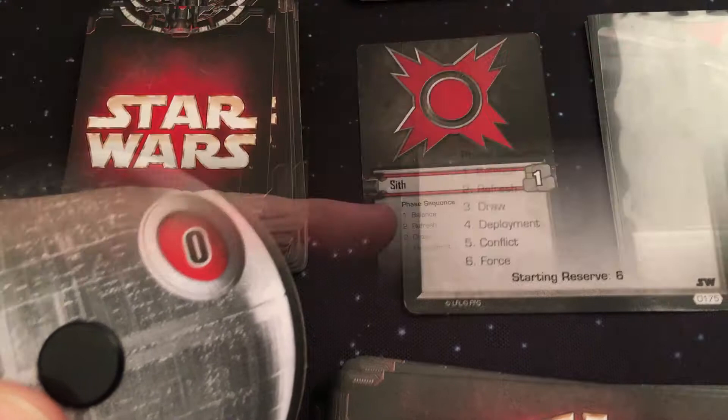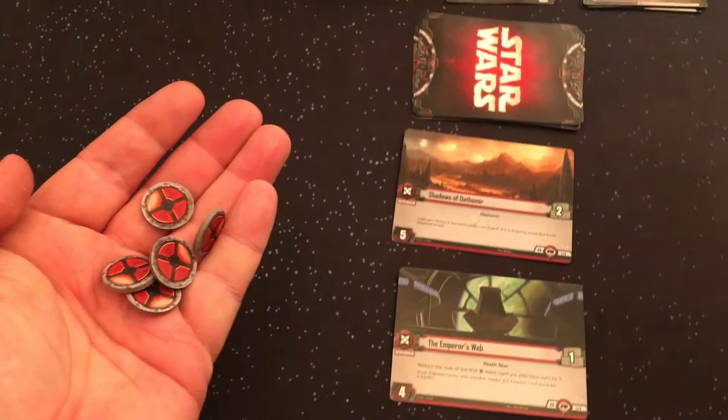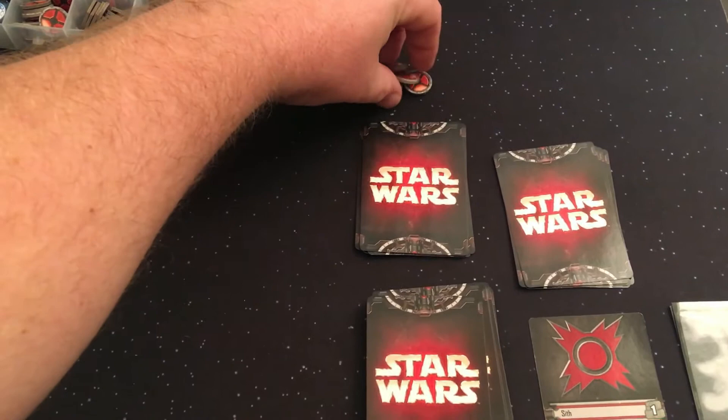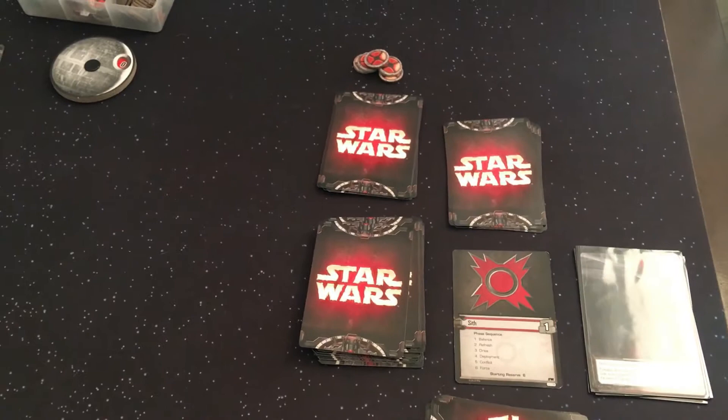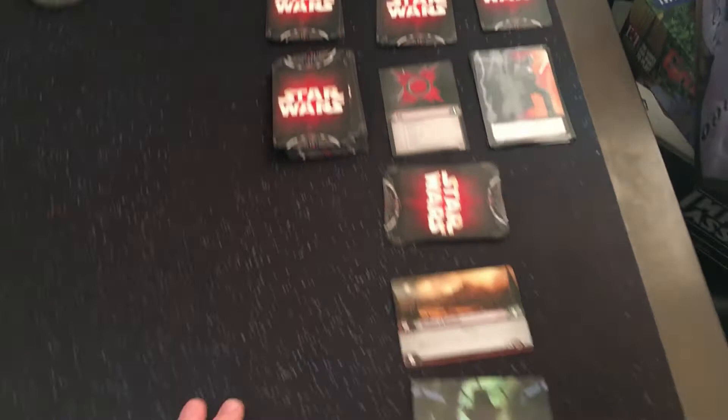Refresh: the AI player gains resources equal to the number of resource icons on objectives, enhancements, affiliation card, and other resource providing cards in play. These are placed into the AI resource pile. Ignore resource matching requirements and cards that require you to spend resources on specific types of cards. Resources gained at the start of the turn can be carried over to subsequent turns. Remove all shields and focus tokens from the cards in the AI player's area just as you would in the base game.